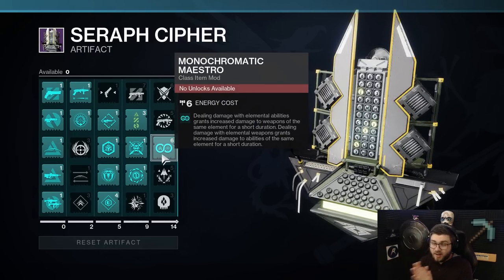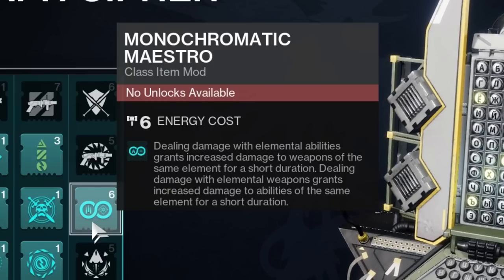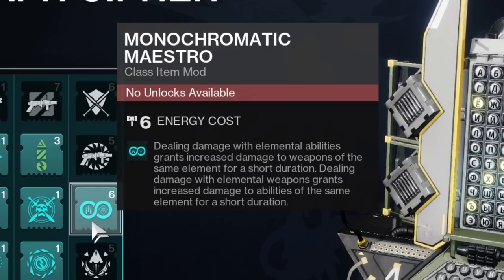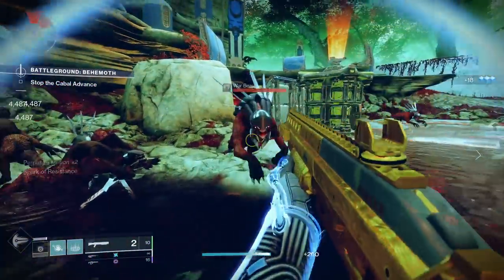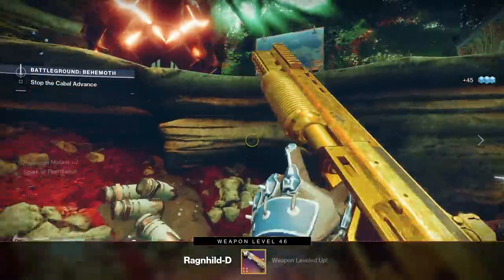This has a lot going on for it, but it simply just says: dealing damage with elemental abilities grants increased damage to weapons of the same element for a short duration. Dealing damage with elemental weapons grants increased damage to abilities of the same element for a short duration. If you deal damage with a gun, you get more ability damage, and if you deal damage with an ability, you get more gun damage.